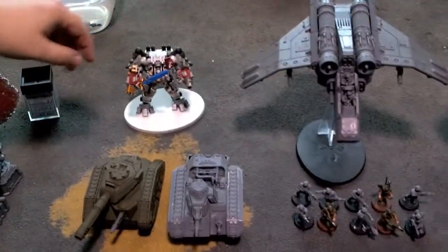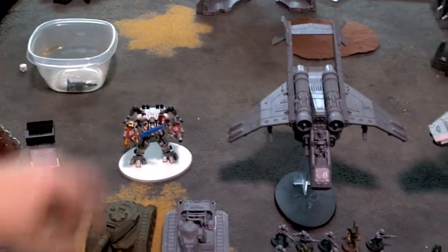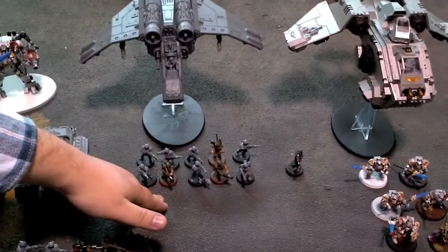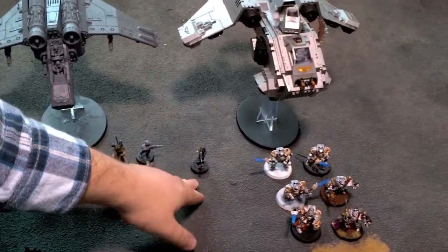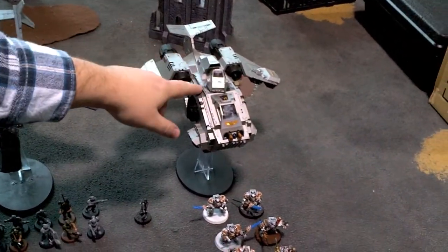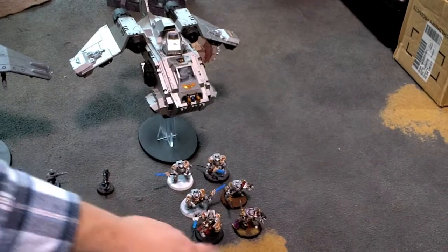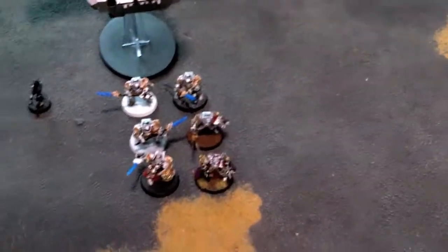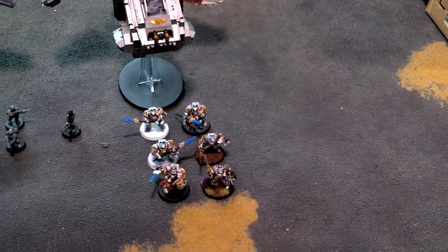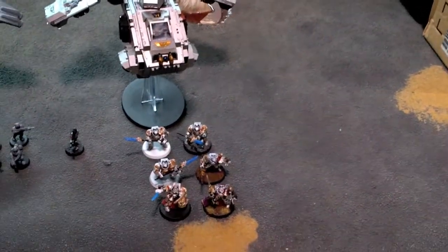Then for my allies I have my Dread Knight. It just has a Heavy Incinerator on it and a Teleporter. I have my one Vendetta with a squad of Grenadier Vets in it. I have a Vindicare Assassin. And then a very basic Stormraven, which has Assault Cannon and Multi-Melta on it. Five regular Terminators and a Librarian. The Librarian has two spells — Warp Rift and Smite — as well as Hammerhand and Darkest Communication. He's Psyker Mastery Level 2, he's got a Hellblade, and he's using Grey Knight powers.